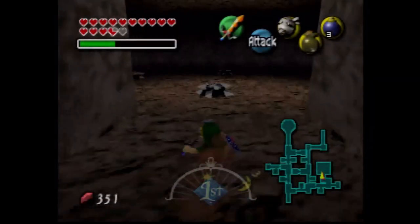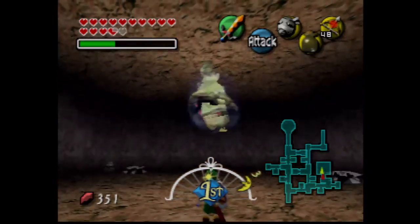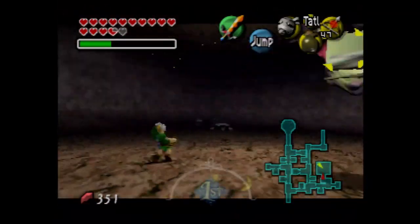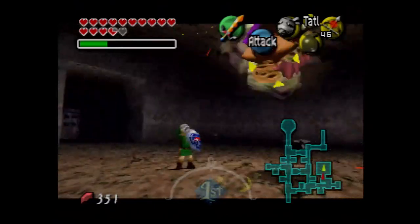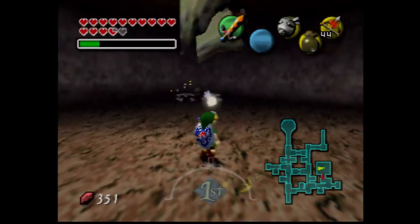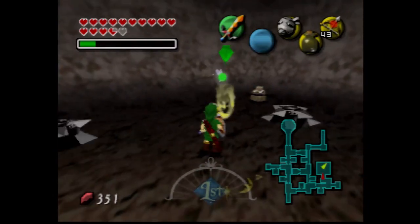This is where we fight the ghost, or the big Poe, whatever. Let's get out the fire arrows - we're actually running out of magic. It's kind of the same big Poe we fought earlier in the Ikana Graveyard. We just have to dodge it, then shoot it with a fire arrow. Make sure to take out that Poe also, because it can just disappear.